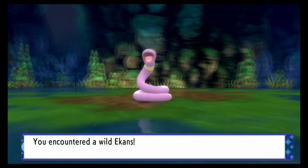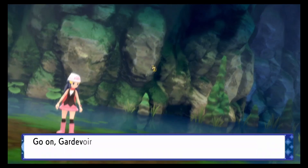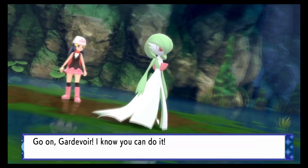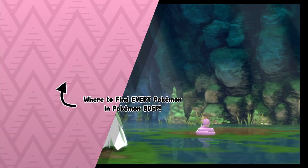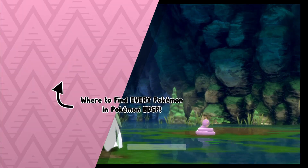It did take me some time to get Ekans — I did not have any statues — but you could increase its appearance by placing Poison type statues in your base. So that's how you find the Snake Pokemon Ekans in Brilliant Diamond only.